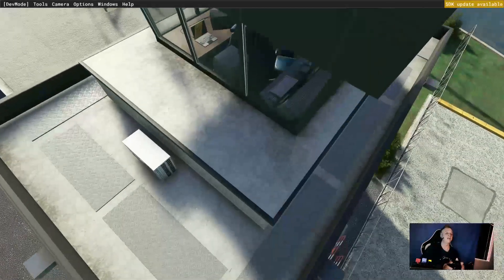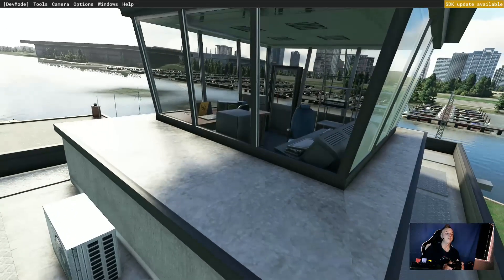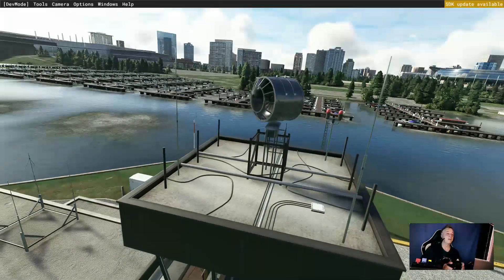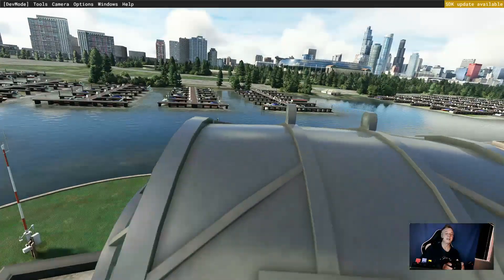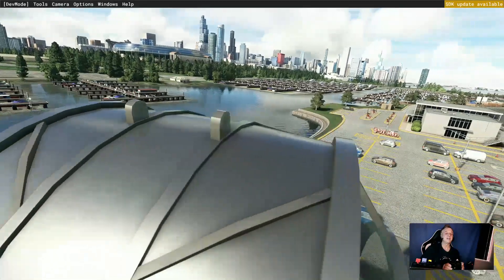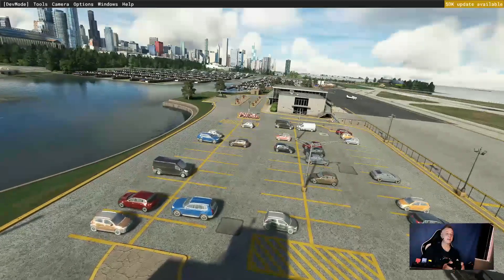We can get close up and have a look around. We've got a chair, we've got computers. But look at the view of the city from up the top of the control tower - there's the big football field over there, the skyscrapers, and the cityscape is just stunning.